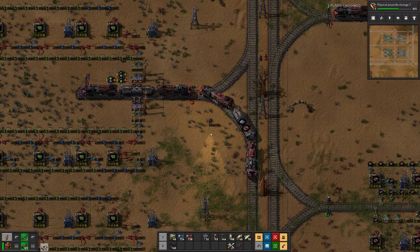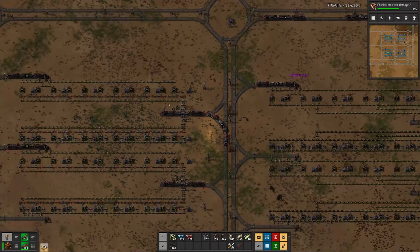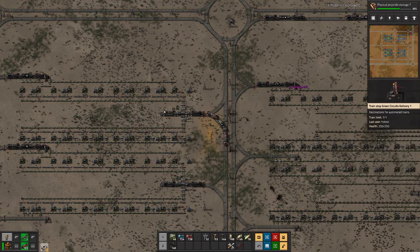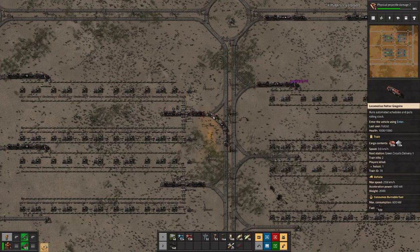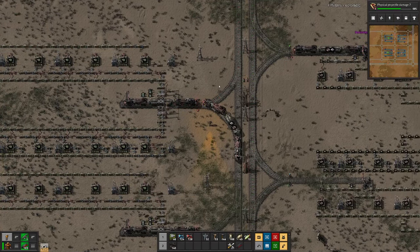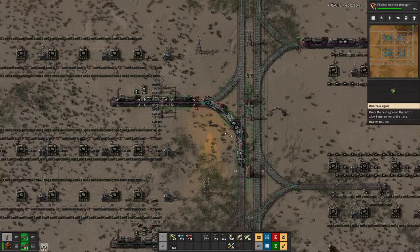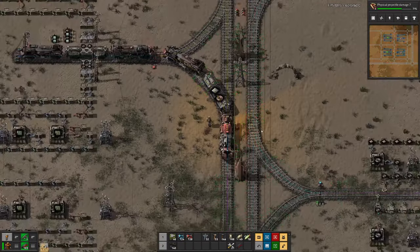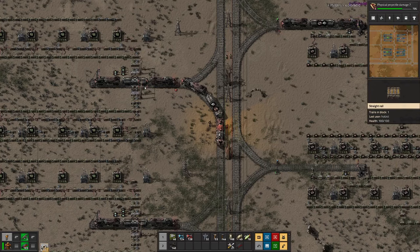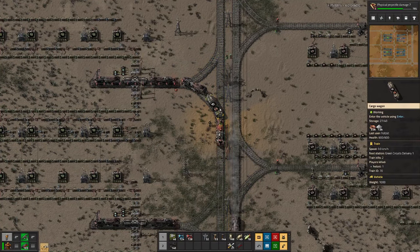Here we see one of the issues - this train wanted to leave but somehow was blocked on the track, and that basically freed up the station, which then another train decided to go to. Going in here and thereby blocking the exit of this train. This is something I understand will be fixed with the next update of Factorio, where a station only becomes available when the train has actually left - not when the train sees 'okay, let's go to the next station.'